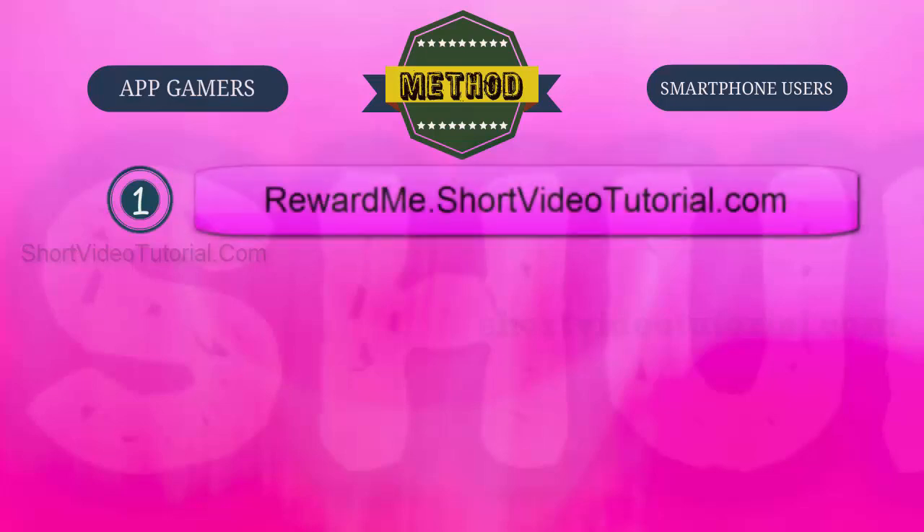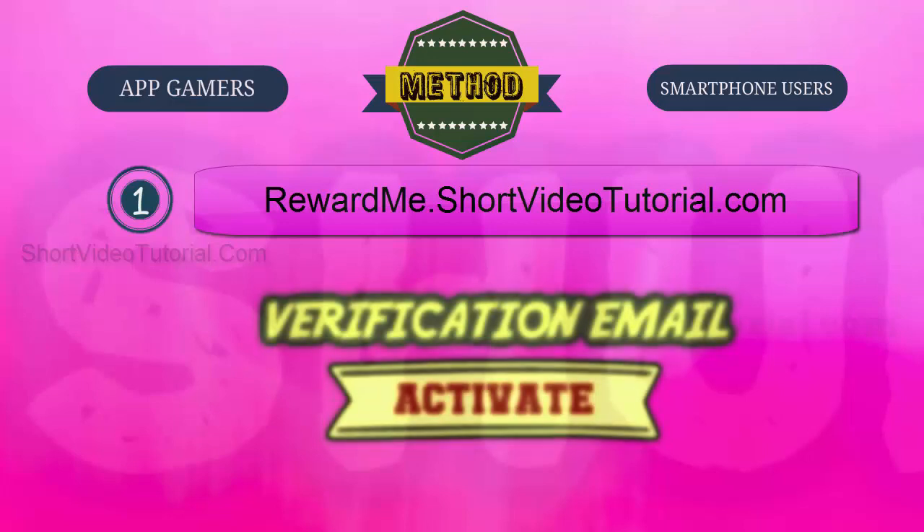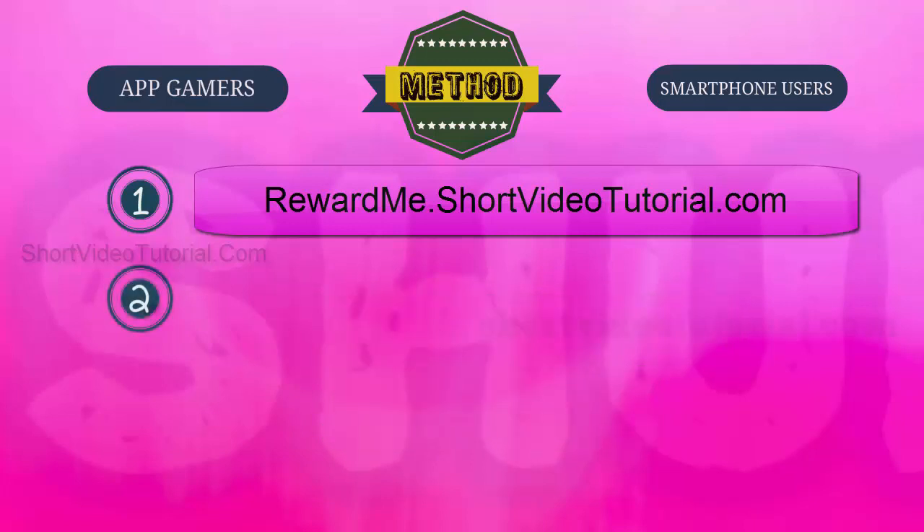Step 1: Go to the best reward website through this link — rewardme.shortvideotutorial.com — and register a free account. After registration, check your email and follow the verification email instructions to activate your account.